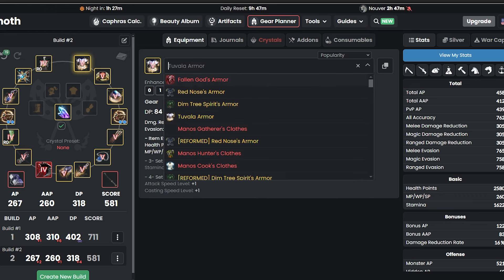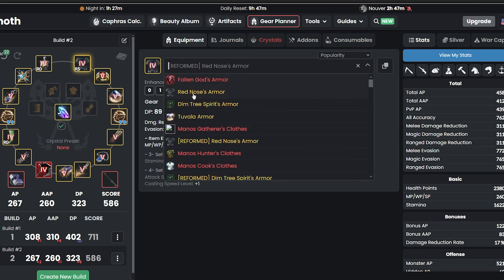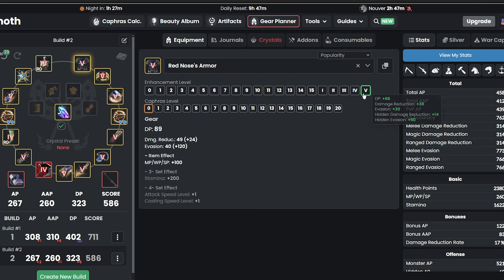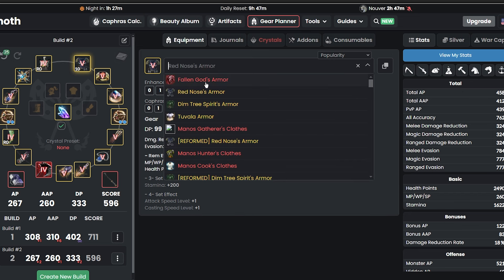For armor, you can either get Dim Tree or Red Nose. People recommend Red Nose because once you reform your gears all the way up to five and get it to PEN, you can add Caphras to level 10 and make Falling God yourself — it's the cheaper method. If you go for Dim Tree, it costs more. A lot of people will tell you to get Red Nose just for that.